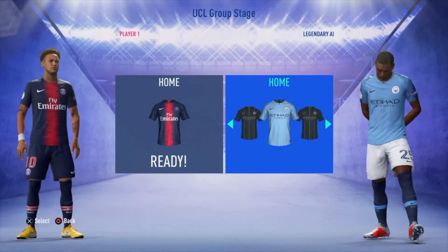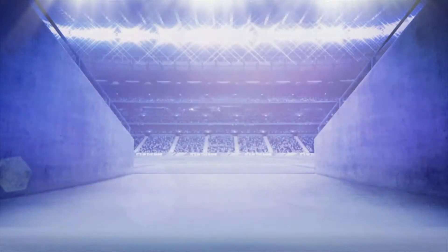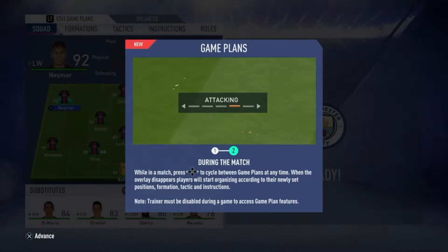I like PSG's kit, that's quite good. Let's go to team management and check what's up. There's a new feature where you can set up certain formations for each type of play — ultra defensive, defensive, attacking, and ultra attacking. They've taken out 'park the bus' and 'all out attack', which is quite interesting — maybe it's for balance.